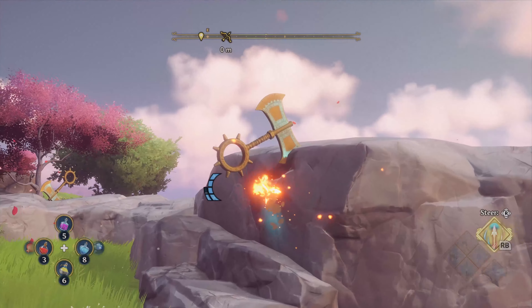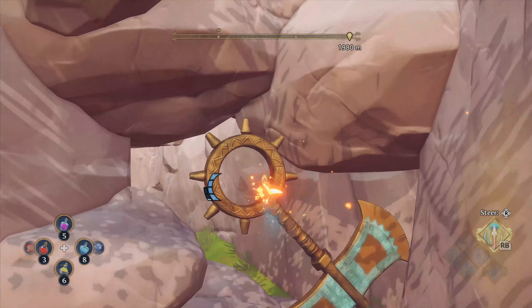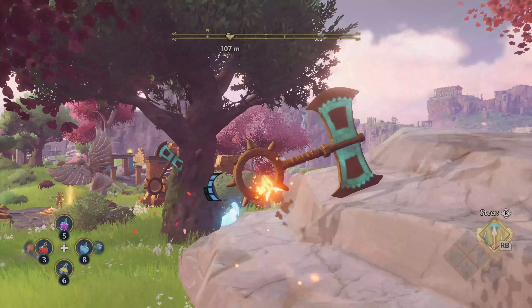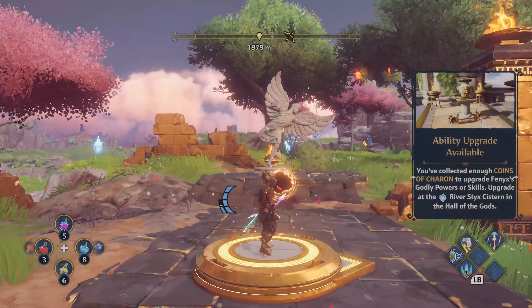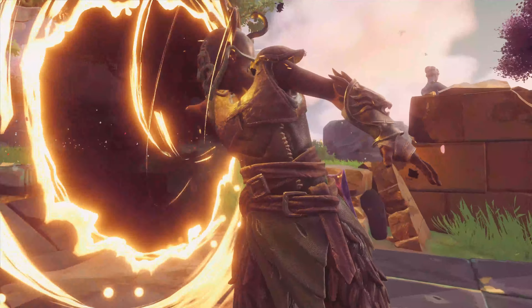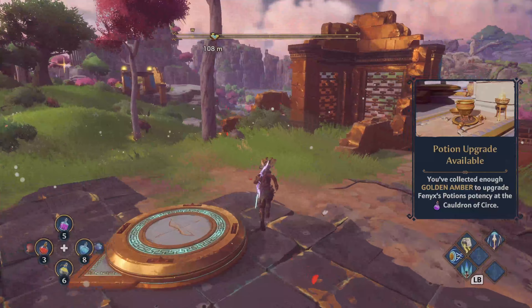You'll need to stand on a pressure plate and then send your Apollo's Arrow and guide it through the handles of a load of axes that are stuck around the area. It's pretty easy to find the axes before you start because they'll be glowing red, and you just want to send the arrow through every one and then hit a brazier filled with coals that will normally be somewhere around the Odysseus statue.